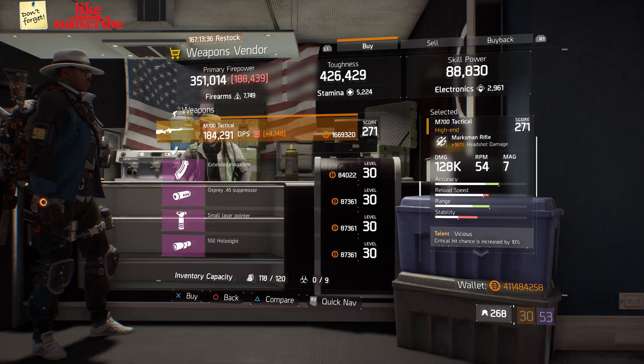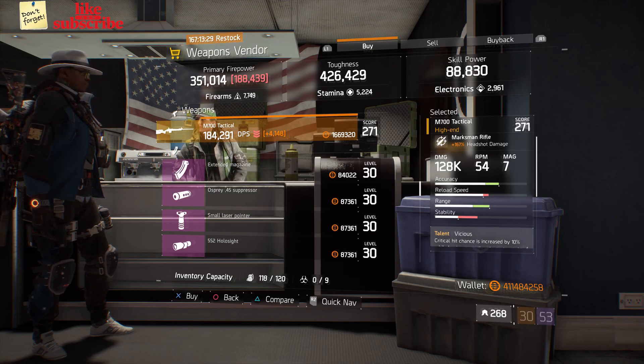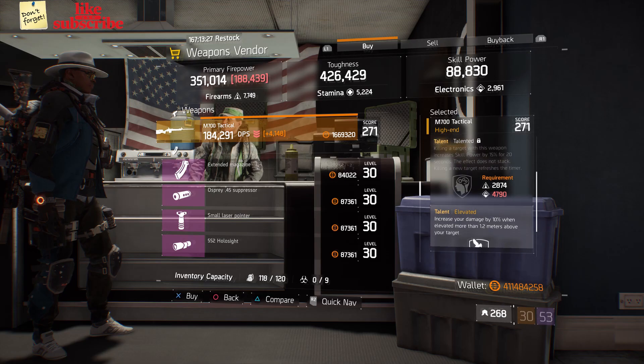For our next gear items, head over to The Grindhouse. The weapons vendor has an M700 Tactical with a gear score of 271 — it has 167% headshot damage, and the talents are Vicious, Talented, and Elevated.